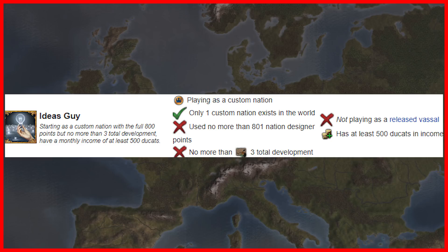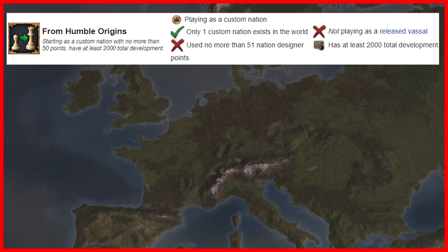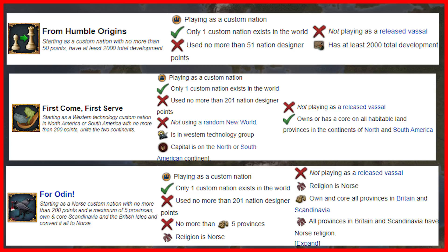The next achievement on this list is 'Ideas Guy': starting as a custom nation with the full 800 points but no more than three total development, have a monthly income of at least 500 ducats. I've covered this achievement before on this channel and there are a lot of ways to achieve it rather easily. I'm going to cover two of the best strategies in my own experience. For the first strategy, it's also possible to get the achievements from 'Humble Origins,' 'First Come First Serve,' and 'For Odin.' Make sure your custom nation difficulty is set to very hard with the 50 point cap to enable 'From Humble Origins' or 200 to enable the others.